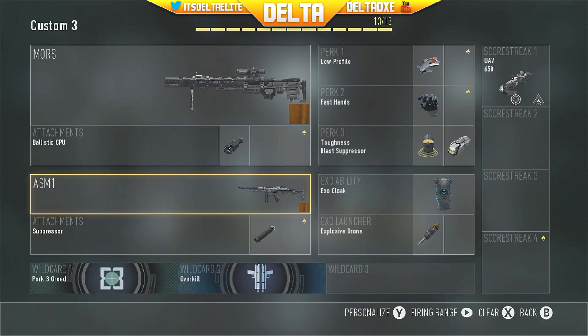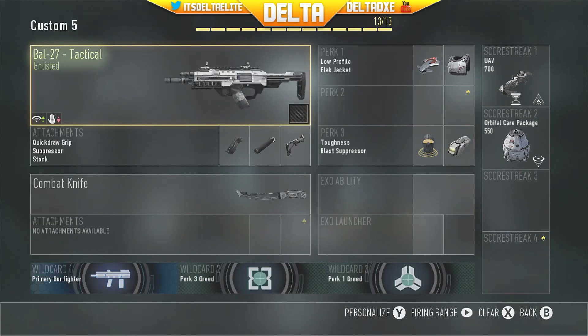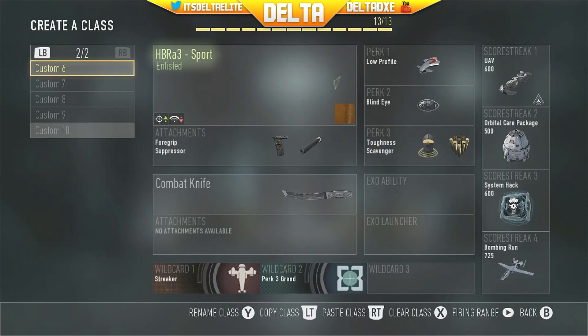I'm rocking Overkill with the ASM1, Overclock, and Explosive Drone. Another campy class: AK12 with Stock and Quick Draw — really good class. This is probably the most overpowered class — the BAL-27 with Quick Draw, Red Dot, and Stock — really good assault rifle. Then the HBR A3 is a really good class too, definitely recommend pausing and taking this one down.